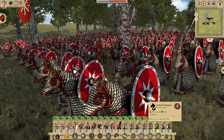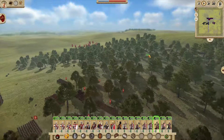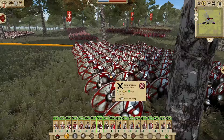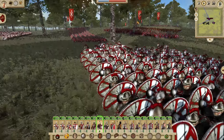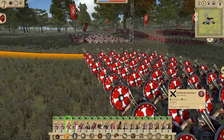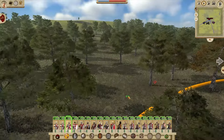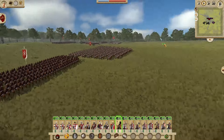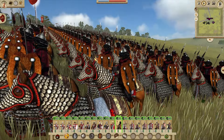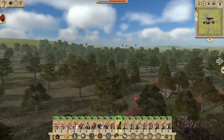Other than that, we have your standard Roman units like the Comitatensis — standard late Roman infantry — and Limitani Swordsmen. I really like the shields in this mod, really well done. And I want to quickly show the Berber Auxiliary Cavalry, looking very threatening indeed with lovely shields as well.